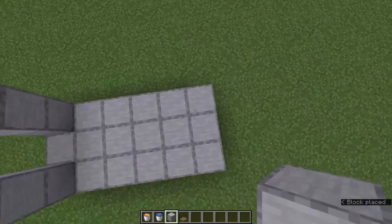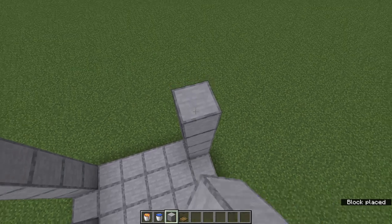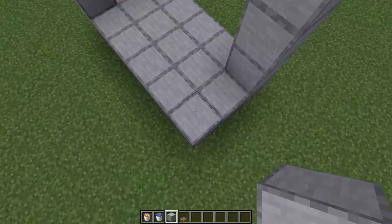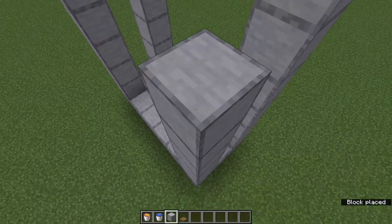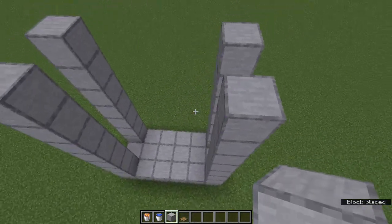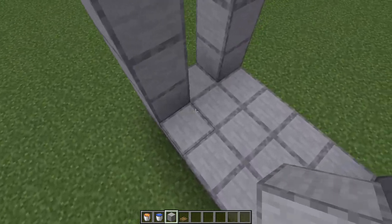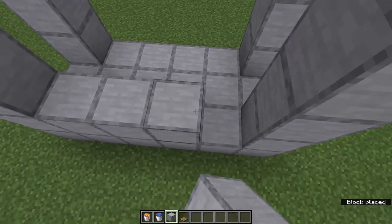Same thing on this end: 1, 2, 3, 4, 5, 6, 7. So we've got them 7 high. Then we want to fill in one of these layers here, so we're going to do 1, 2, 3, 4.